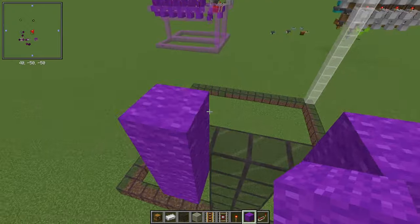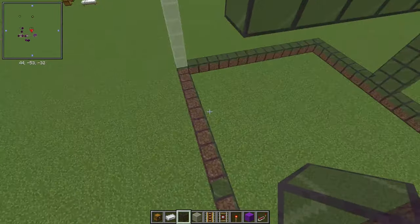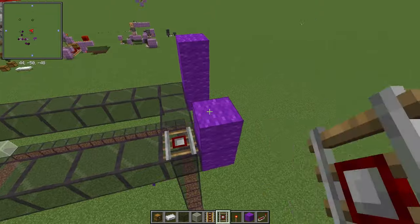Extend blocks to the edge of the chunk where your rails will travel down. Lay down a detector rail one block up leading into some powered rails.